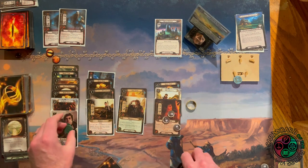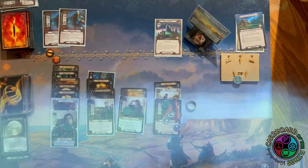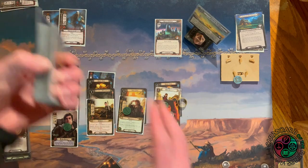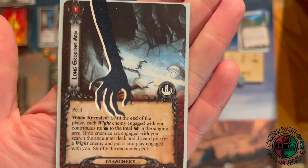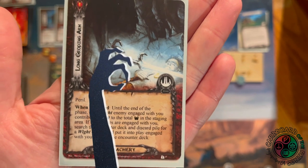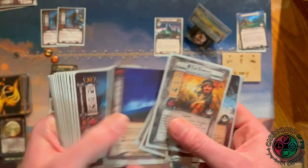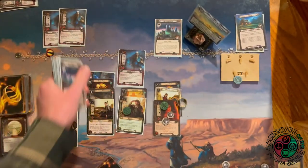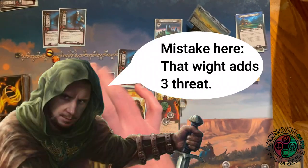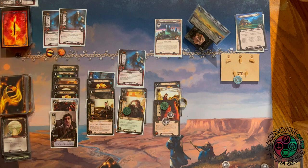Next round — Halfling Determination means I can kill one of these guys, that works. Questing for seven against six we get Chill Fog. I have to cancel it with the ring — there's no way I can raise my threat by that much. We reveal a Long Groping Arm instead: until end of phase, each Wight enemy engaged with you contributes its threat to the staging area. If no Wights are engaged, search the encounter deck and discard pile for a Wight and put it in play engaged with you. So I am not engaging from staging this round. But a copy of Tom Bombadil was on the bottom of the deck and is now getting shuffled in. Sam readies and boosts his willpower, so I quest for one more — Pippin draws me a Fast Hitch, finally! We make two progress.